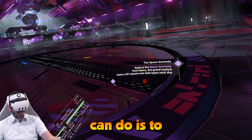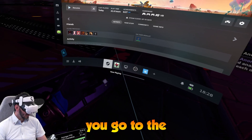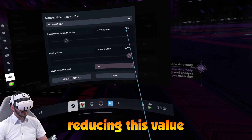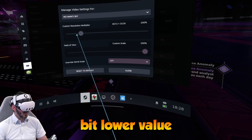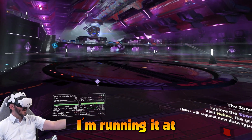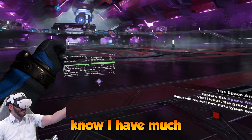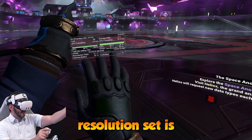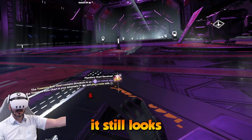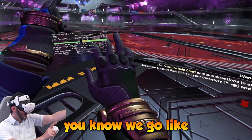Another thing you can do is to actually reduce the resolution on Steam. To do so, you go to the application settings, go to the video setting, and you can think about reducing this value, perhaps to around 75%. So now I'm running it at 76% resolution. It does look a little bit worse because we are reducing the resolution, but it still looks pretty amazing to me, and the frame rate is a little bit more stable.